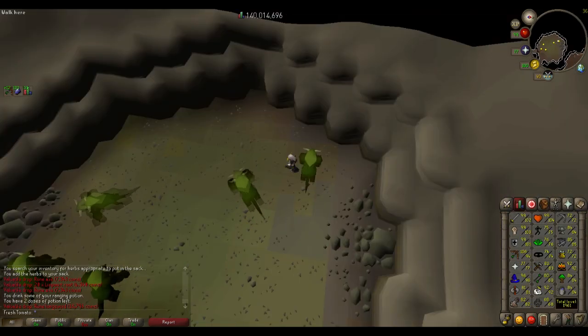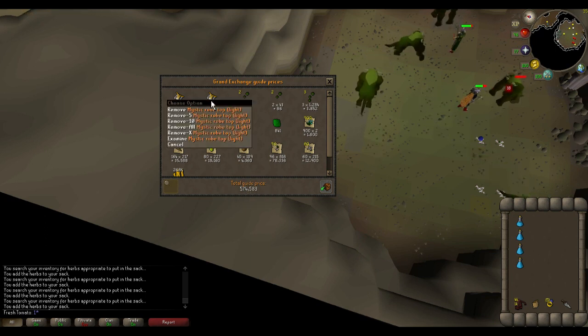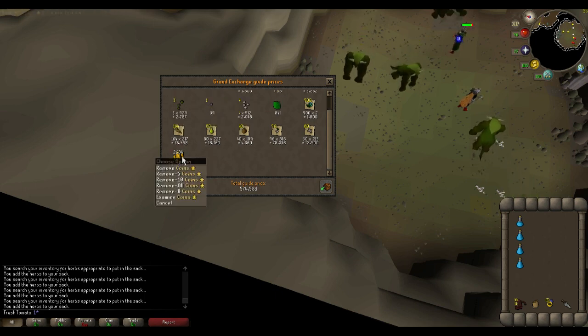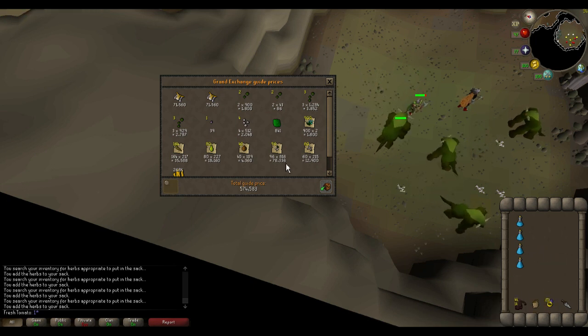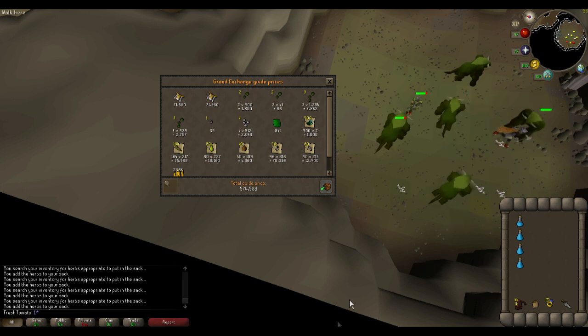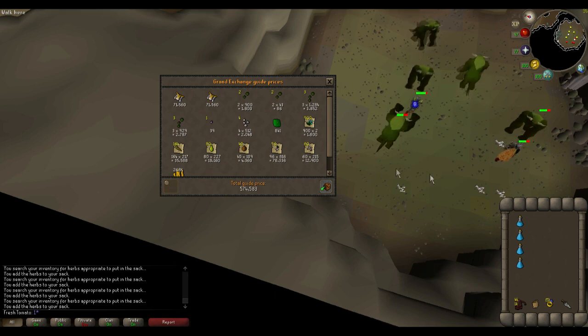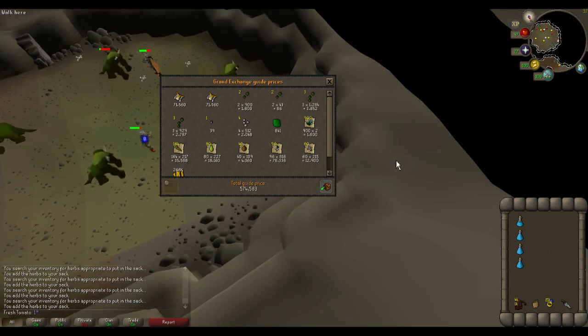In the first hour we killed 104 Kurasks. We've just completed the second hour — we're just shy of 575,000 GP total, and we've gotten a second Mystic Robe Top (Light). The second hour gave about 268,000 GP plus what's in the herb sack and a few nature runes. We're at about 220 total kills. The second hour was a bit more AFK as I was doing some things on my Iron Man, but it's still pretty good GP per hour.